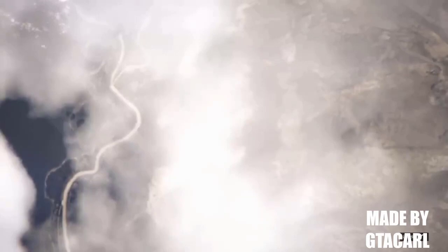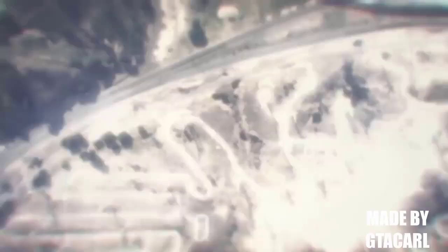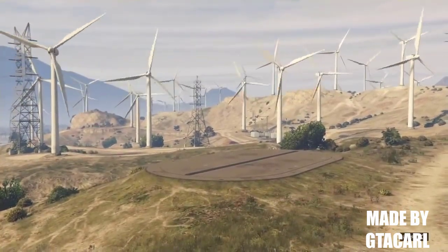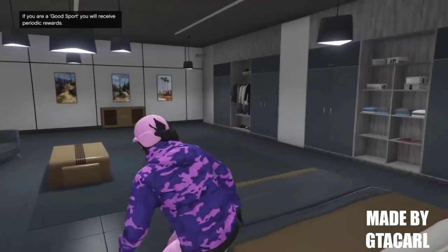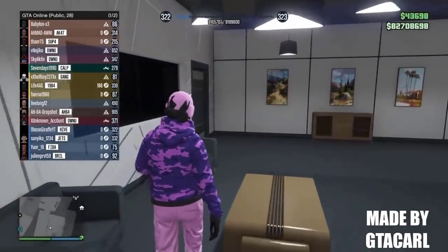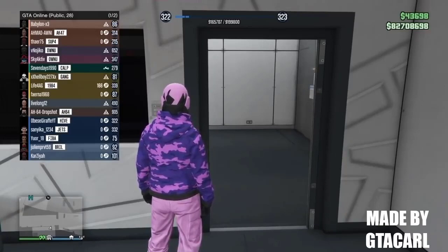You'll load into a public session and it will give you the money from there. It depends on what you selected: if you used automatic targeting, you'll get $750,000; if you used manual targeting like I did in this video, you'll get $500,000. Also, if you have your spawn location set to the facility, it makes it faster. As you'll see, I get the $500,000 - I had $82,200,000 to begin with and now I have $82,700,000. If you get to this stage and don't get the money, that usually means the person you were joining was in a job, so you may need to join someone else or wait until they get out of the job.